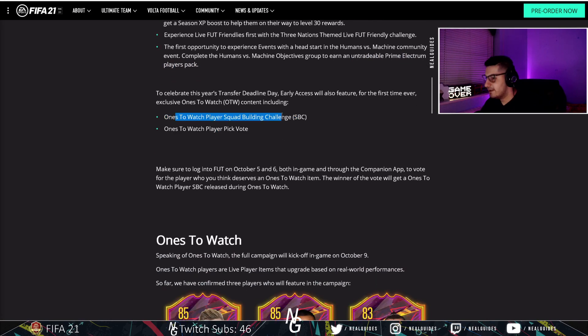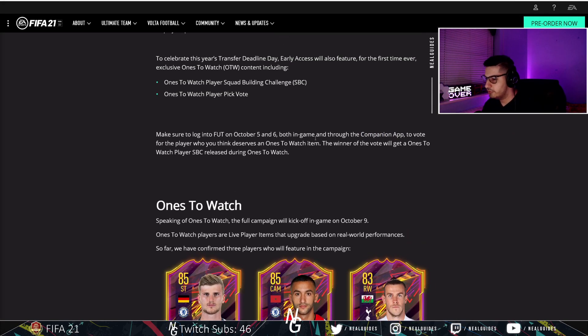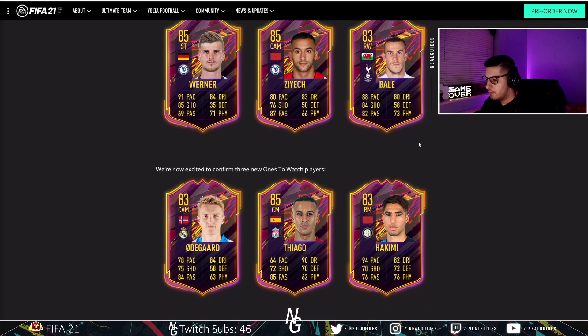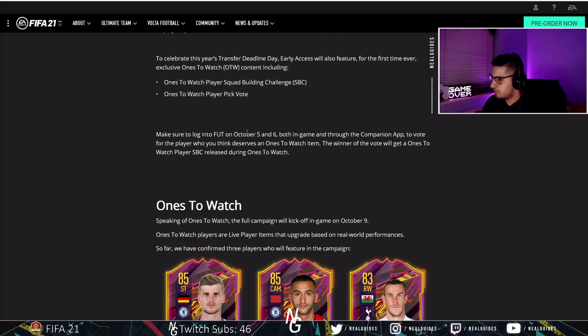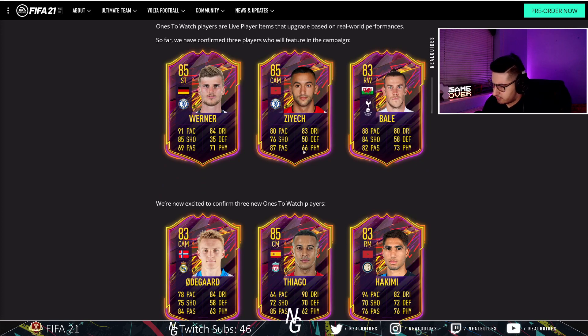There are two new things: One to Watch SBCs and a One to Watch player pick. If you log in from the fifth to the sixth - either as an early access member, EA Play member, or through the companion app - you'll be able to vote for one of the One to Watch players. These are the six confirmed: Werner, Ziyech, Bale, Thiago, and others. One to Watch players are those who have moved to a new club this year, such as Bale from Real Madrid to Tottenham.